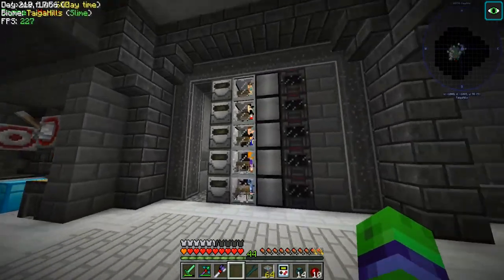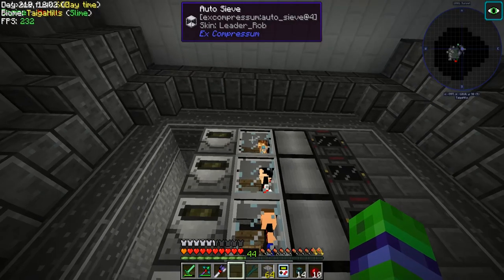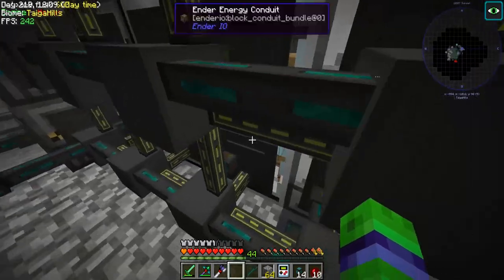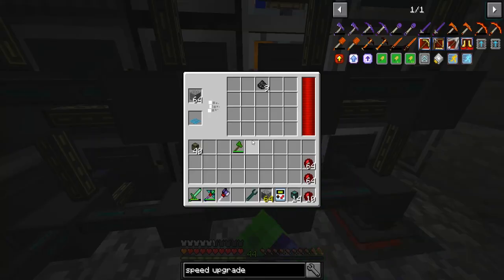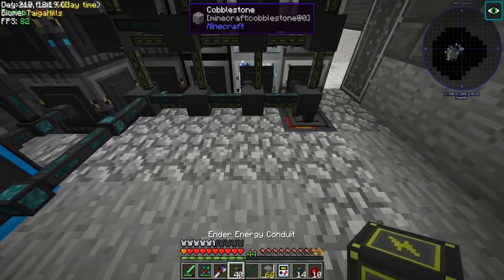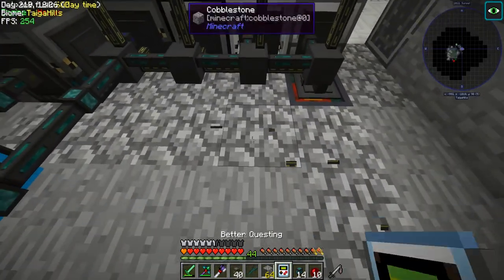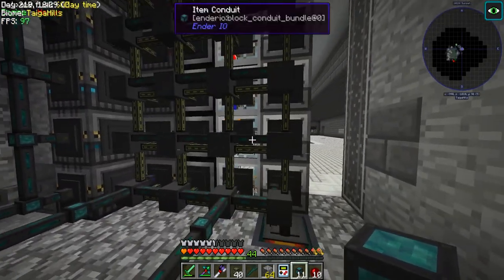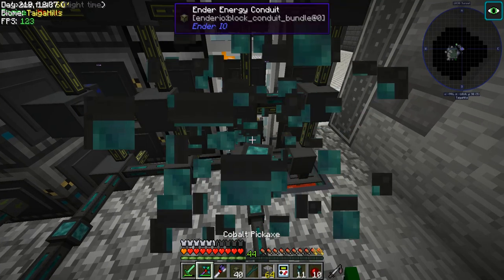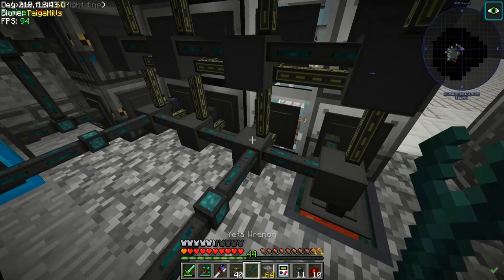All right, guys. So I think I've got everything set up here. We've got sand being sifted here. We've got dust being sifted in the top two and we've got gravel being sifted in the bottom two. For things that can't go into the compactor — so on brown — we're going to have to set up something kind of nifty.